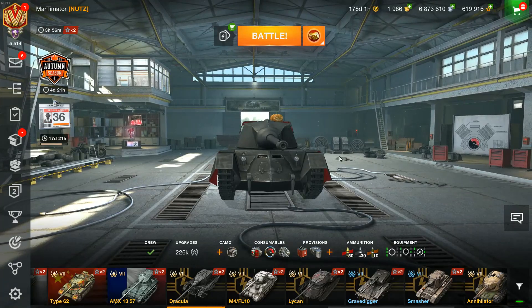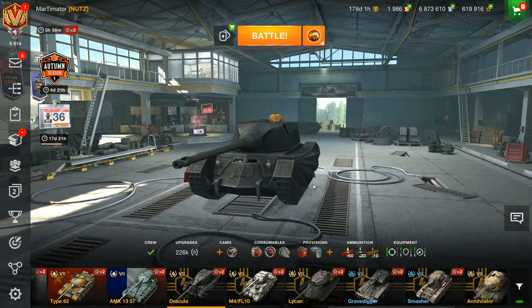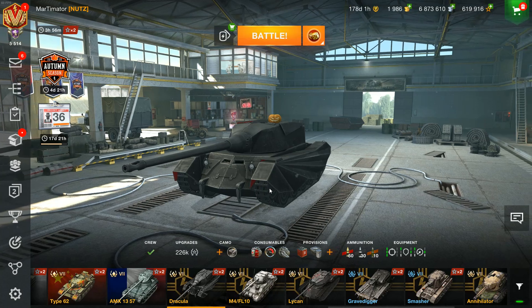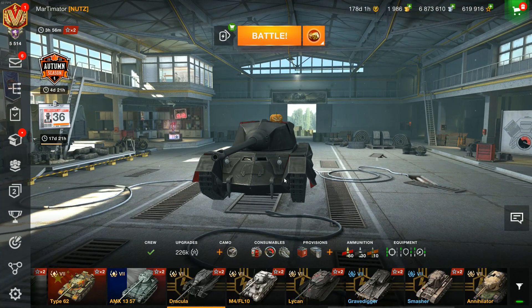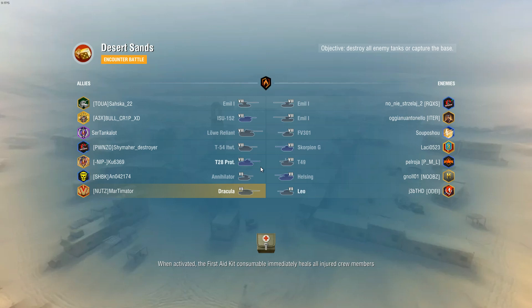I received the Dracula for free — it was around 2016 in a Halloween event where this tank was available for free. It was just a regular event where you had to grind stages, and you could get it fairly easily. While talking about this tank, let's get into a battle. This tank is still a very, very strong vehicle. It was given away for free back in the day, but nowadays it's not really cheap — it's been sold at Christmas auction for like 30,000 gold. But you could get it for free some time ago.